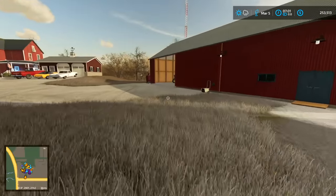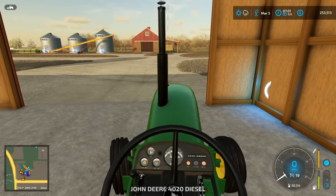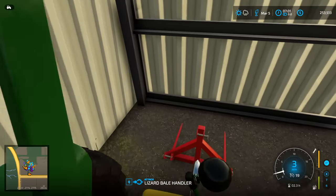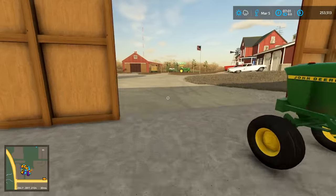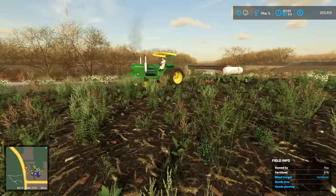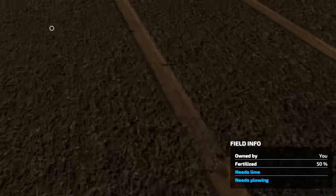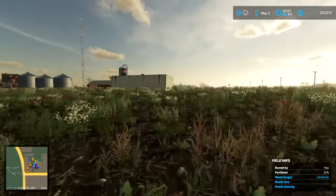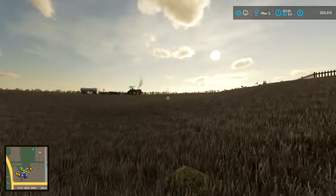Those guys are getting started on anhydrous. I'm gonna get out the 4020, get the planter out, and go through the planter quick — in about a week or two we'll probably start planting some soybeans, maybe some corn, depending on the weather. Nate's rolling anhydrous and it's actually leaving a nice tillage pass too — knocking out all the weeds. Looking at my notepad it's showing 50% fertilized, so that's perfect. Buck's rolling too — 5020s are working great.